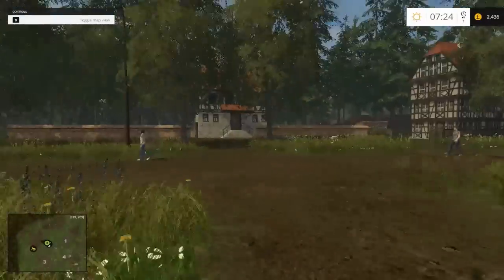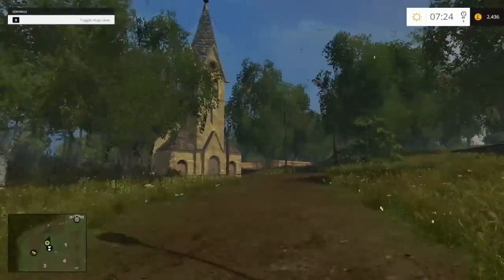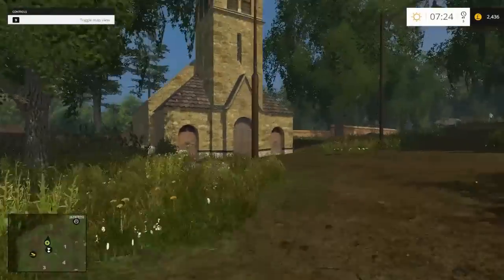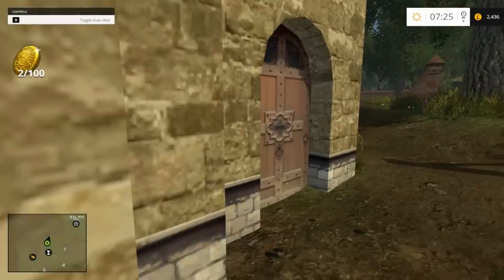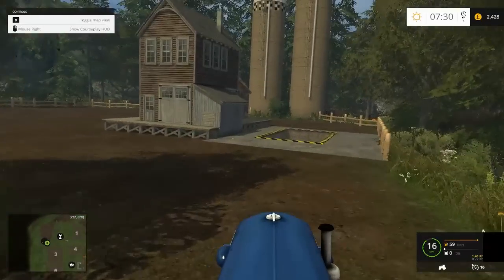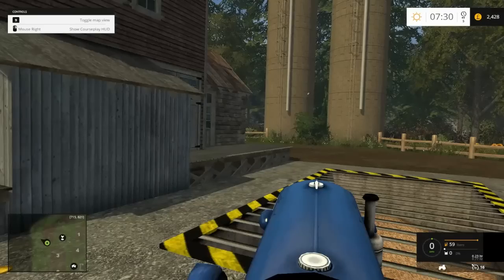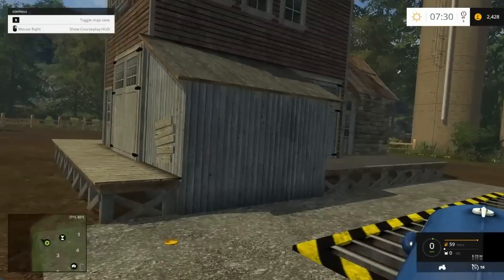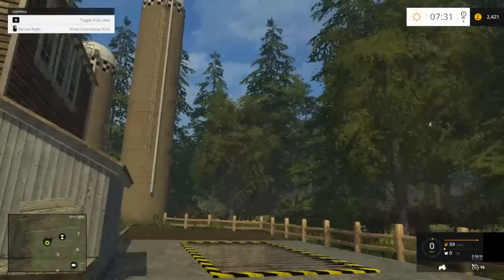This seems to be like a village - very small village, hamlet kind of thing. It's got a few buildings and there's a gold coin there - I've collected two. If we go down here we'll come across one of our many selling points. Looking at the map we can see a number of places which you can sell things - a wide range, four or five selling points. So that's really nice - this is one of them, and there's another gold coin.